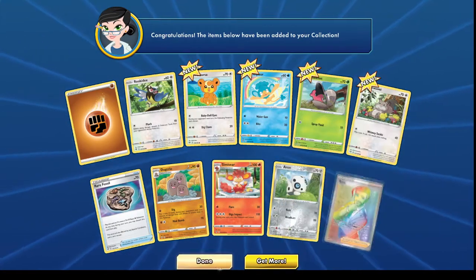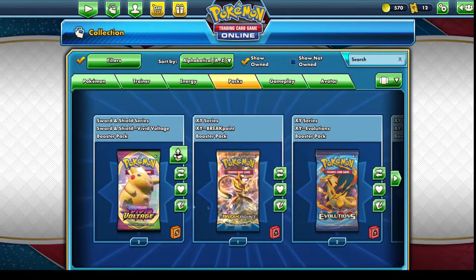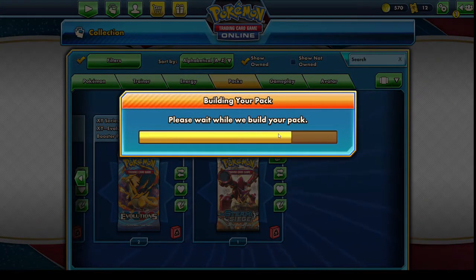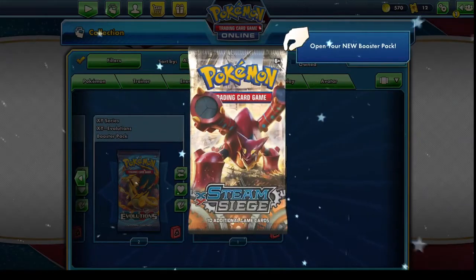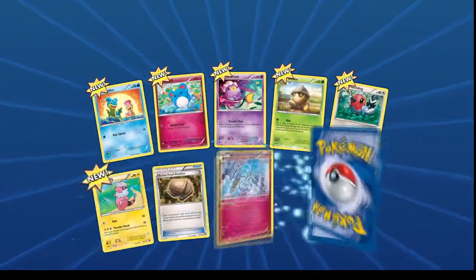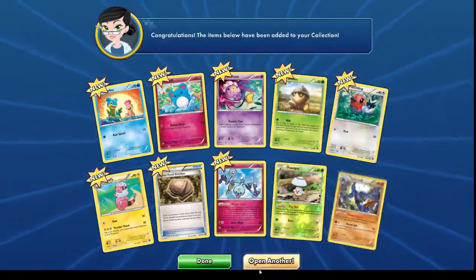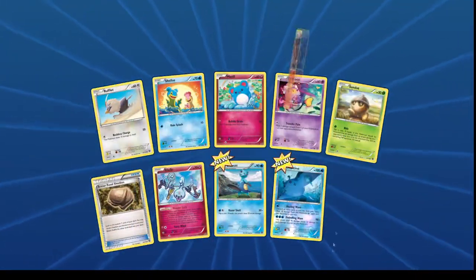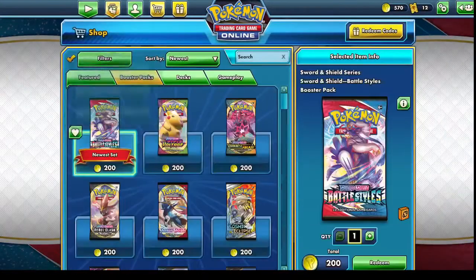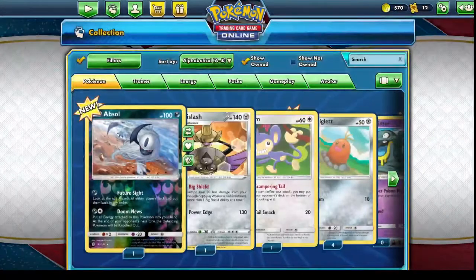Right, we're gonna go Steam Siege next because no one cares about Steam Siege - we're in the final ten packs. We're gonna open Steam Siege then do Evolutions. Evolutions is obviously the reprint of base set, so I think we'll leave Evolutions for last. One pack of Breakpoint - get out of the way. No one cares about it, no one cares about Steam Siege. We got two cards - this is why no one cares about Steam Siege. No one cares about it man, no one cares about it.